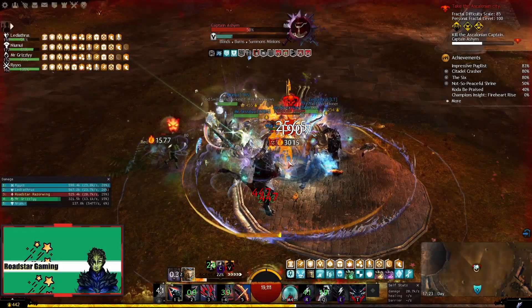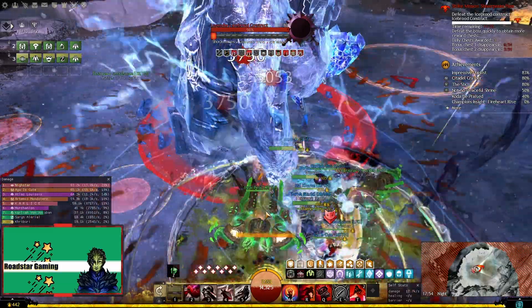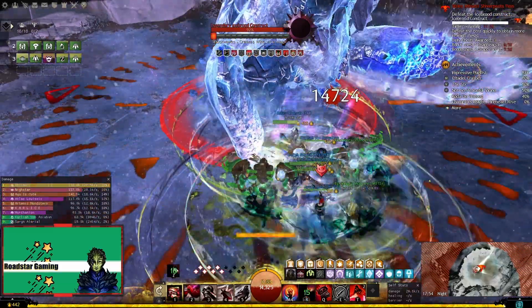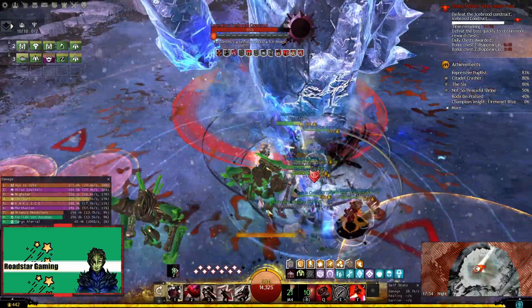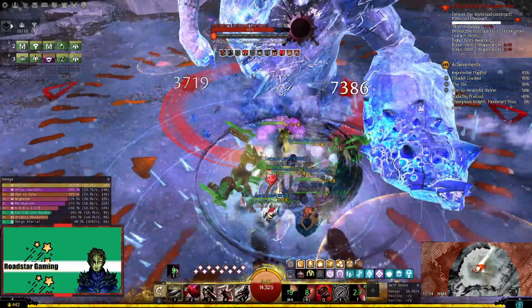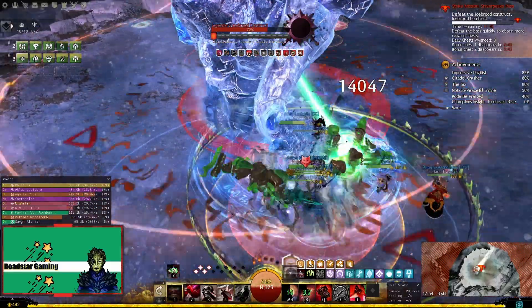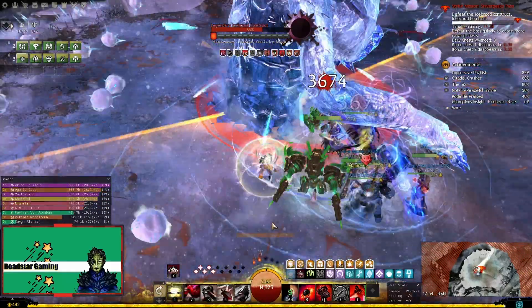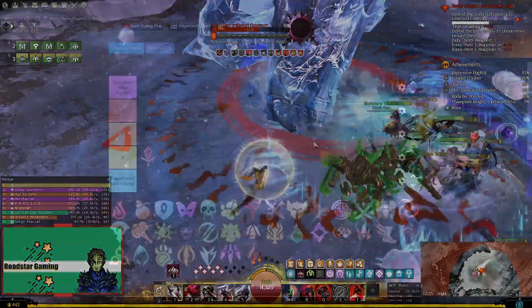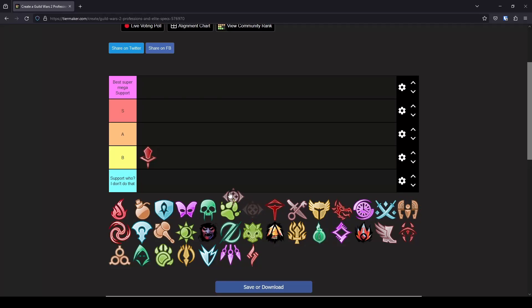Let's pick another spec. Maybe Dead Eye to continue the trend. Dead Eye was really good right after it had quickness added to it. The damage was insane, but of course it was nerfed more than it should have been. But now we are not looking at the dps. In terms of support, Dead Eye has only a dps version, which provides might, fury and quickness. The rotation feels good and the damage is decent. But like Renegade, there should be more boons on that list. So for me Dead Eye is a B tier support.